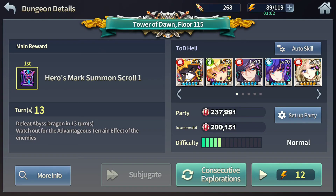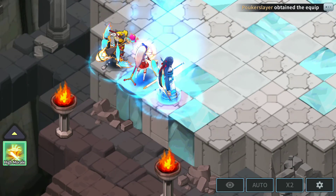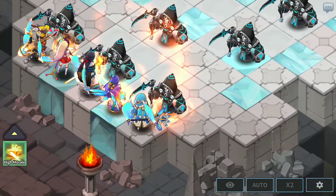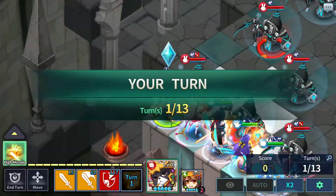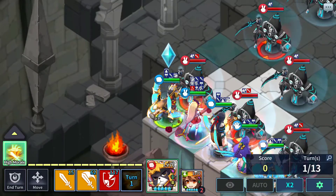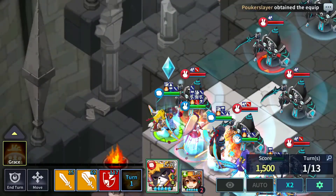Hey, what is up guys, Gitarok here, welcome back to another Tower of Dawn guide. We have floor 115 going on right now, so let's dive right into it. This floor is pretty unique — you have all these reapers which you cannot disturb. If you do, they will instant-death you unless you have a revive or something. One thing to keep in mind: start off with Grace.